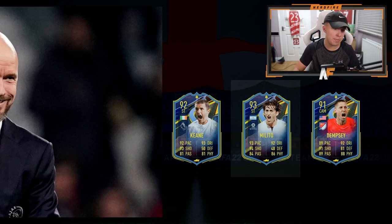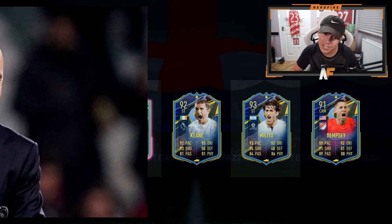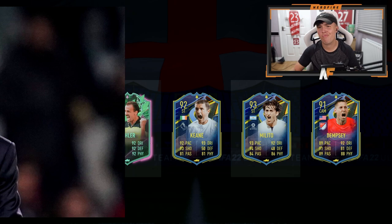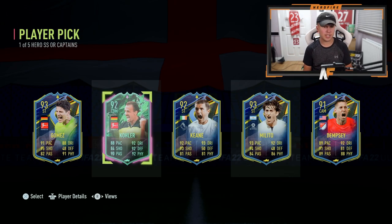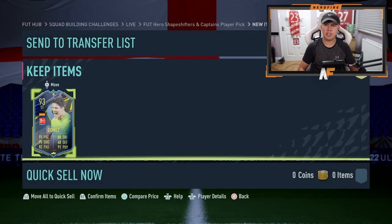I swear if we don't have a shapeshifters one to end this off, I'm going to be fuming. It is a shapeshifters — but I already know it's going to be terrible given how this has gone. And there's still a fifth player — I forgot there were five options. Oh my god, what do I even take? They're all terrible. 86 and 88 rated squads for this — absolutely horrific. Going to take Gomas for chemistry in SBCs. That is terrible, I'm never doing one of those again.